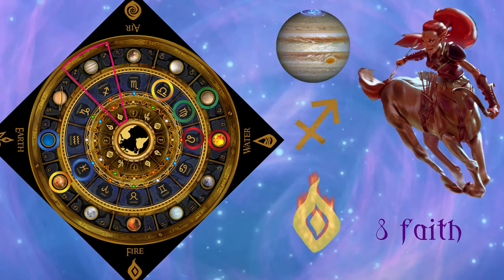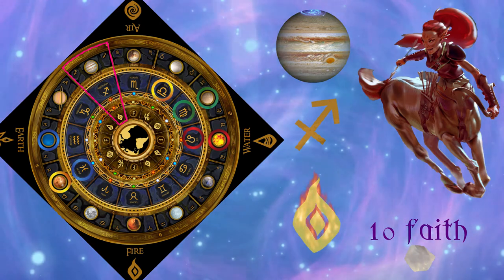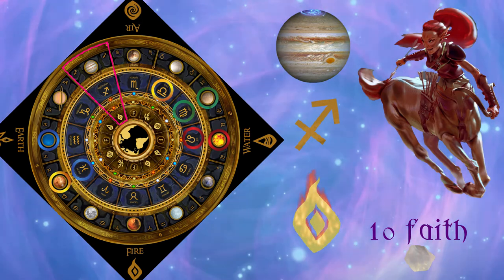This is called a perfect alignment and instead of collecting faith, the player can buy a star crystal for ten faith. Of course, three star crystals wins the game, so this is the recommended action.